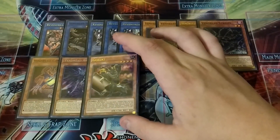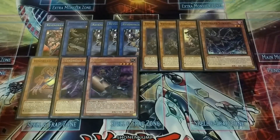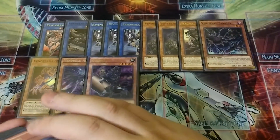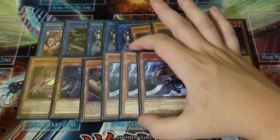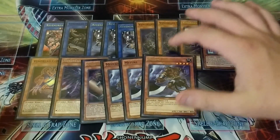Then we play one copy of Gozuki — it's one of those mill cards that lets you send a zombie from your deck to the grave. Really good card. You can also banish a monster from your graveyard (except Gozuki) to special summon a zombie monster from your hand, which is nice. Then we play three copies of Mizuki — this is essentially Monster Reborn for zombies, and I'm really glad I got to play three copies. I have a common, a mosaic, and a rare version, which is kind of neat.